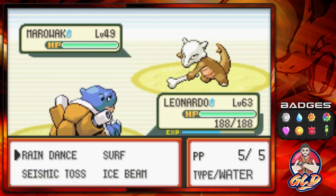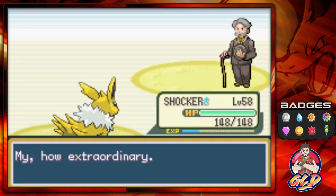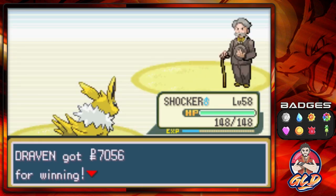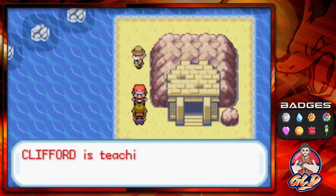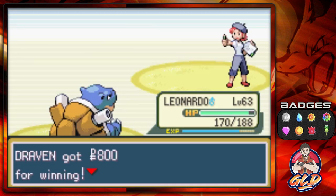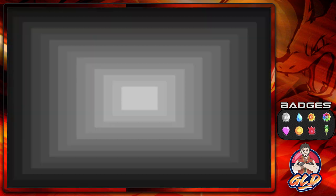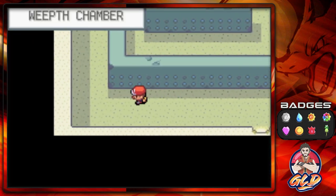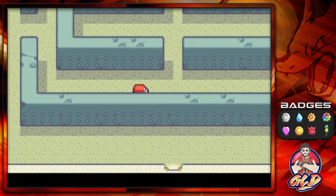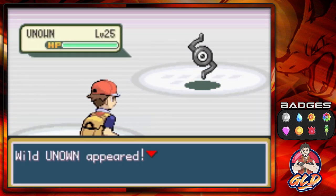They kind of dropped the ball on that one. Let's continue battling — Clifford has been defeated. Taking on another, this is a Smeargle — we've defeated it. Nothing here either — in the Weep Chamber, pretty much the same, and I believe this is Unknown Z or N.